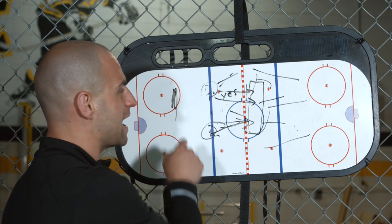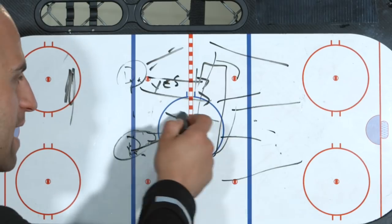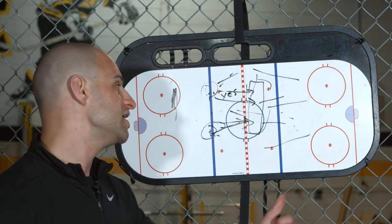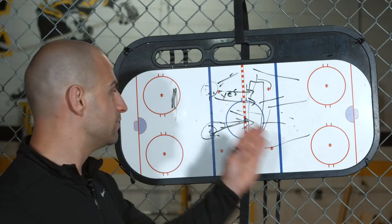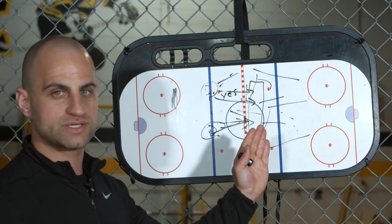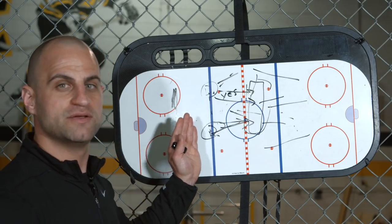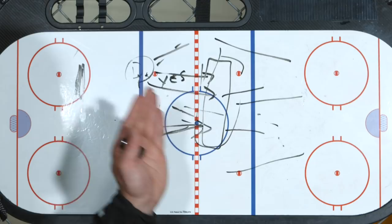The further back you are, as those forwards are skating, if there happens to be a turnover or the other team comes back the other way, this gap between you and that puck is going to be a defensive liability — because now you're at a stationary position and they're going to have momentum going the other way. Joining the rush is going to put you in a strong offensive position and a strong defensive position. It's one of the best habits you can get into.